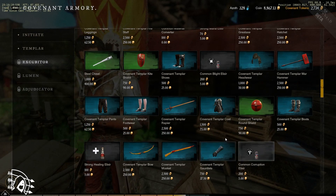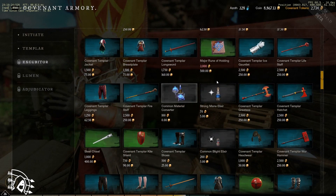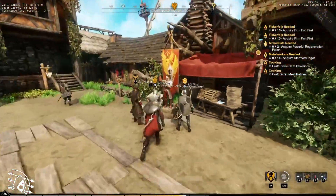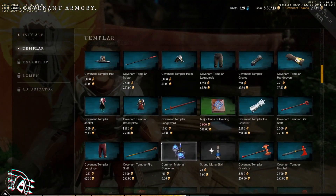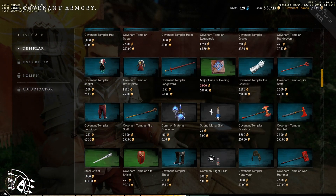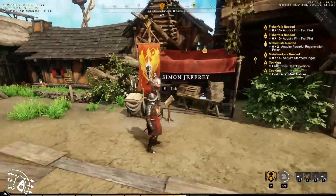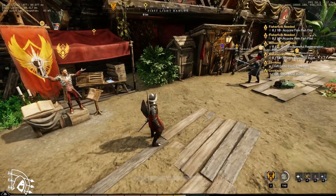You can also buy corruption elixirs, healing potions, mana elixirs, and all kinds of stuff. I'm currently wearing the Templar gear, which is the second tier. The more influence you get and the higher level you'll be, you'll get missions that unlock things like the Exhibitor, the Lumen, or the Educator — basically your rank within the faction. You get faction tokens by doing faction missions and use them right there. You can do that in any territory, and your faction rep stays the same and upgrades no matter where you do them.